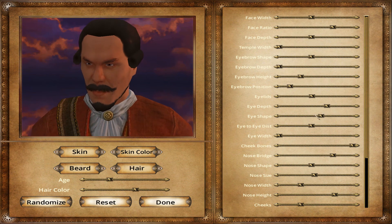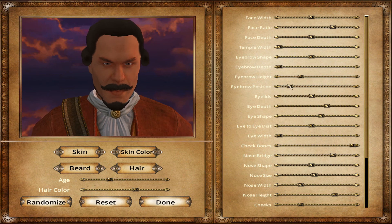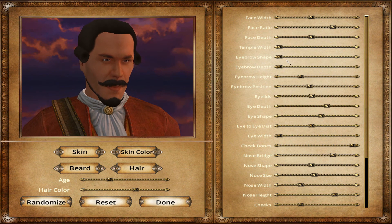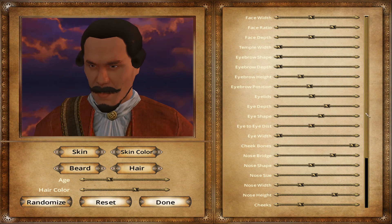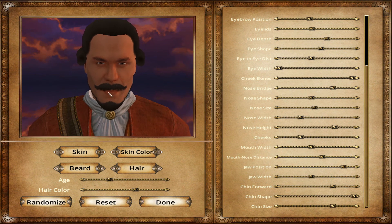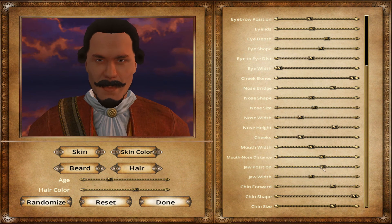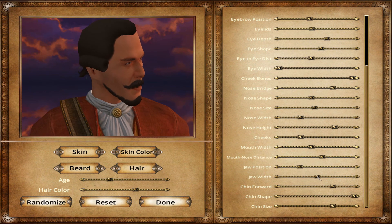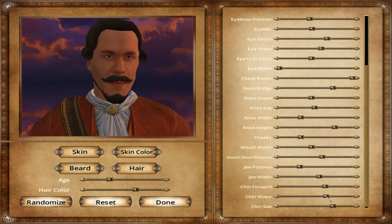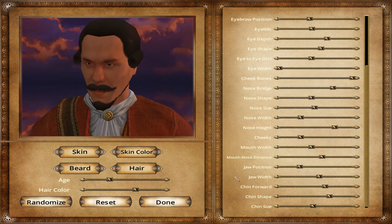Eye shape, eye depth, eye width, eye distance, eyebrow position, eyebrow shape — that looks evil, we'll go with regular eyebrows. Face depth, face width. We have a very modest appearance. Chin forward, slightly less. Chin shape, slightly less. Chin size — yeah, just an average chin. I think this looks good, I'm going to go with this.